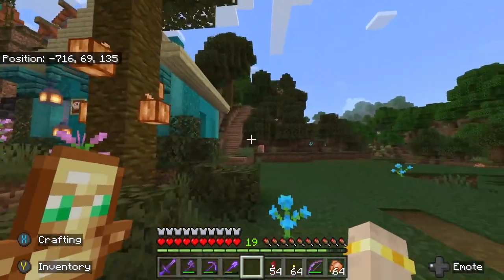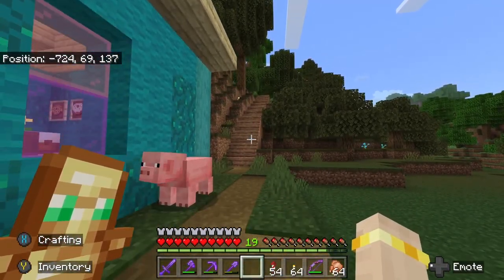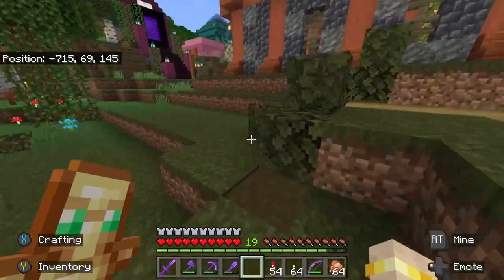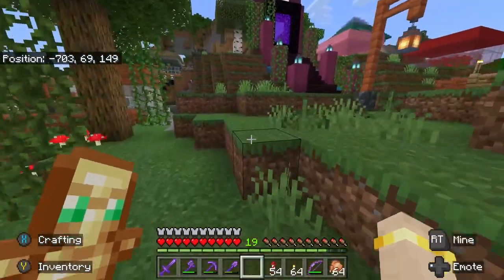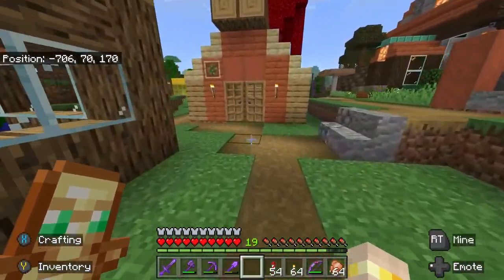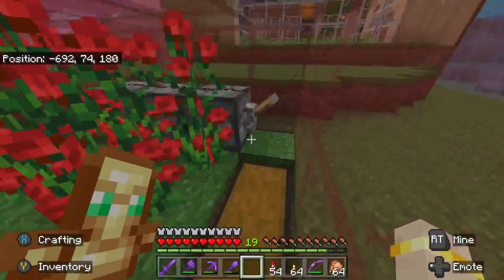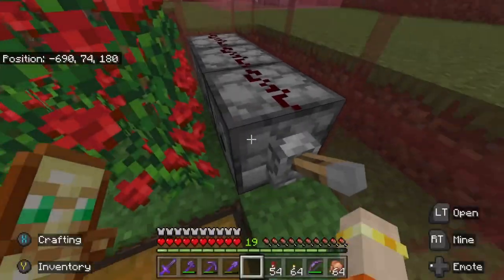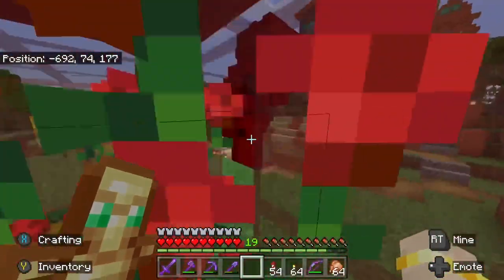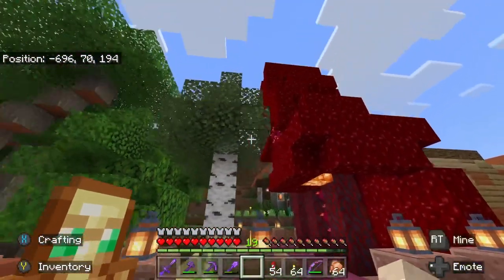Also got some cocoa beans growing there for extra supplies. And here's another mystery staircase - I'll show you that in a future episode. Over here we have got some more farms. So these glass cubes are flower farms - they've got dispensers in here, they normally have bone meal in. You just ping that lever and you get extra flowers, which is obviously great for decoration but also really useful for making dyes. And here we've got one cube for each colour.